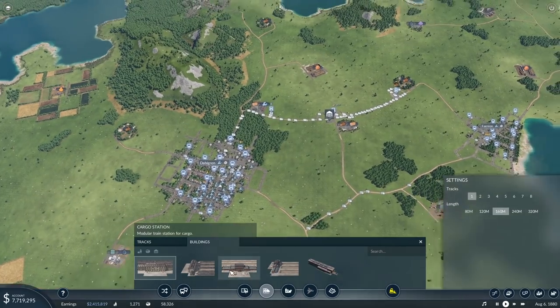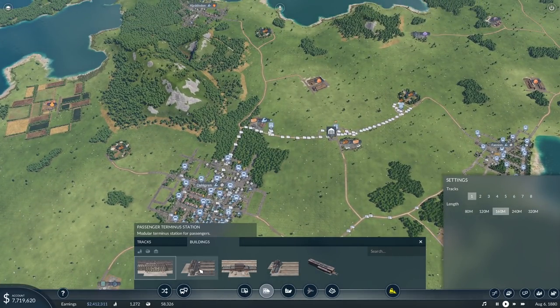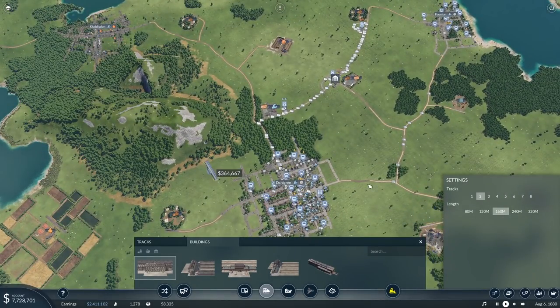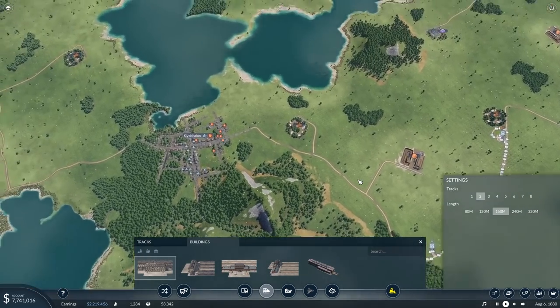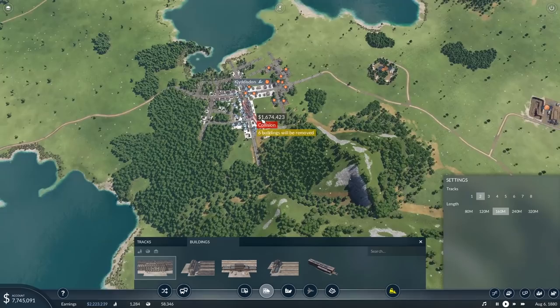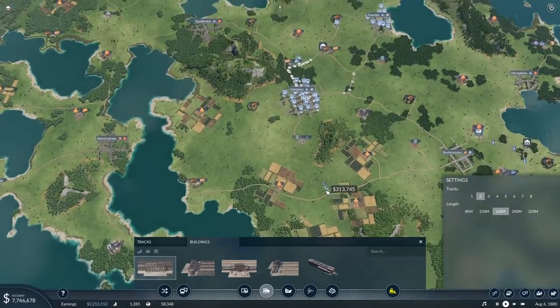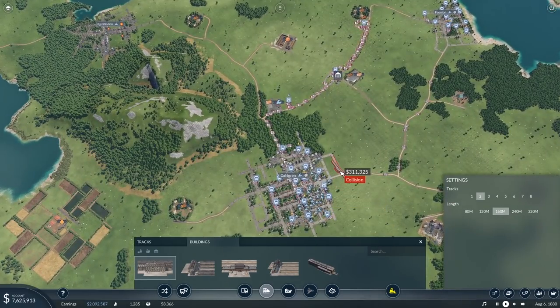I think we're going to start with the tracks. I normally go with that, and we will want to get ourselves a passenger station, and we will probably want two tracks, because we're going to want an in and an out. We might even want more than that, but for now, since it's going to be a passenger setup, I want it to be a big loop, and we'll probably run a couple of trains on it. Kidgestun, Dahlgren, Fanion — we might even want to add more later on, but just for now I want to set these three up.